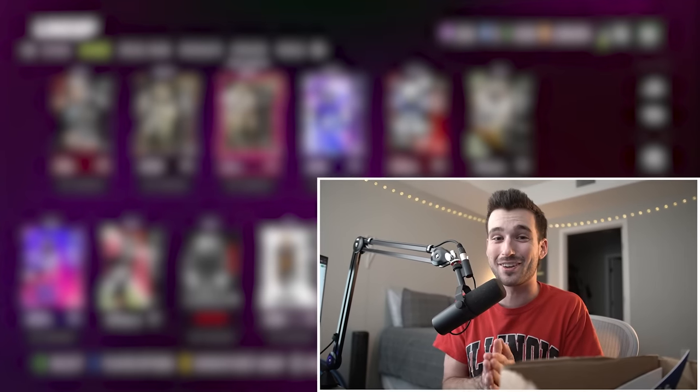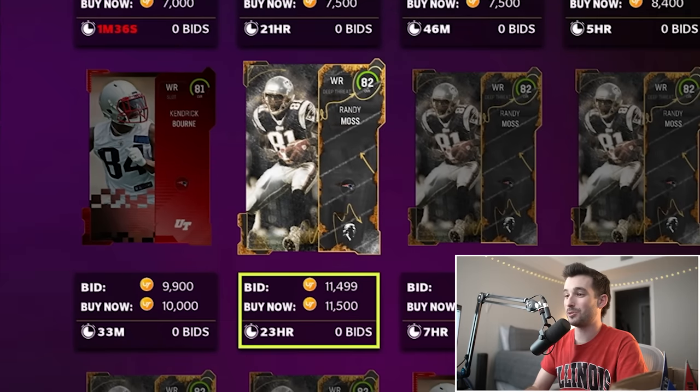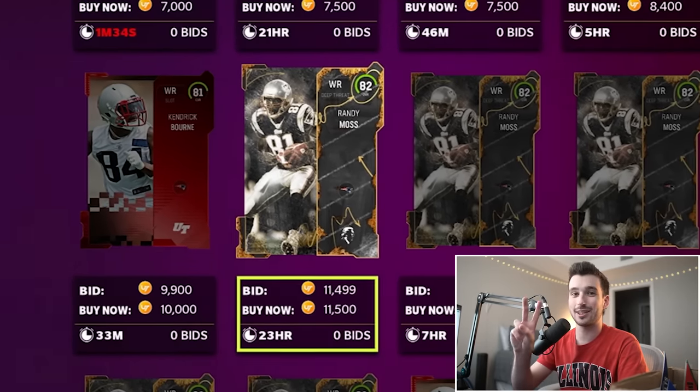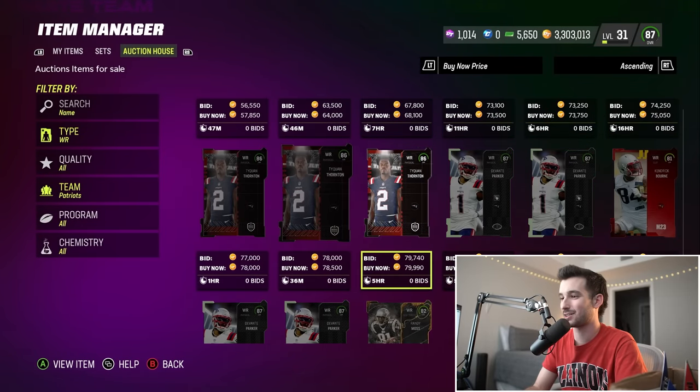To make things tougher, we can't repeat a jersey number. We've already used 6, 43, 75, and 1, which towards the end when we're limited to positions, teams, and jersey numbers, it's gonna get pretty difficult. We're drawing offense this time — it's gonna be the Patriots. This is where we might start to struggle. They do have Randy Moss, but only his 82 overall version is considered a Patriot, so I don't want to get an 82 overall Randy Moss.